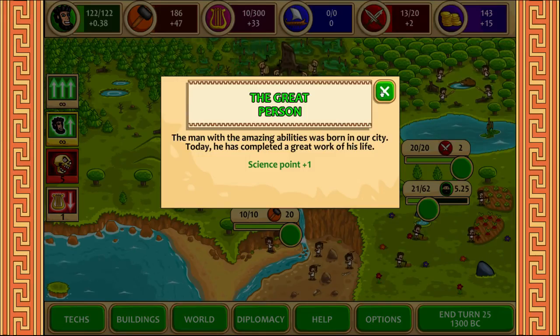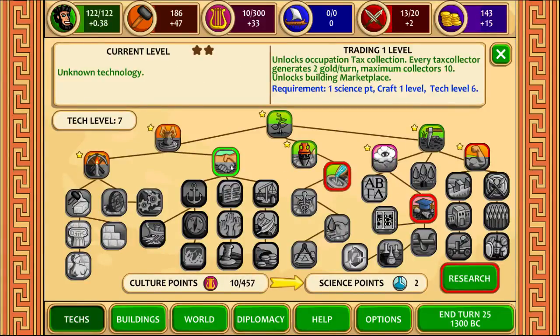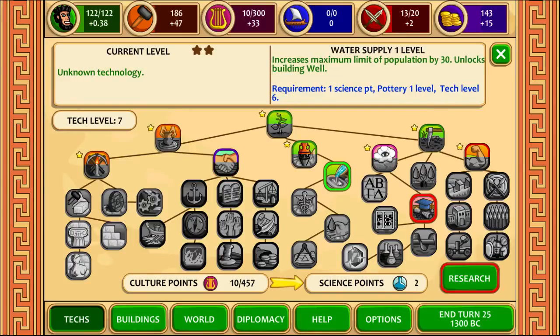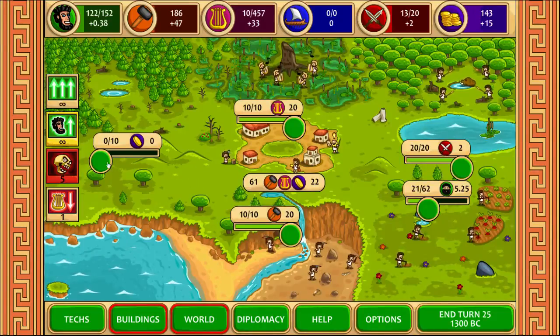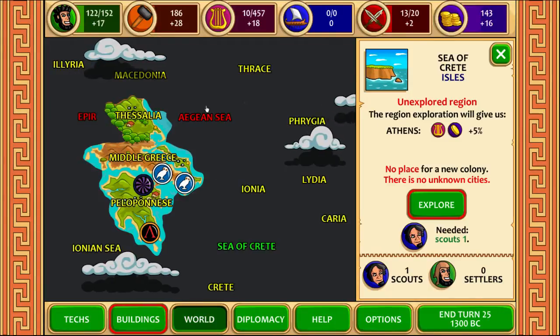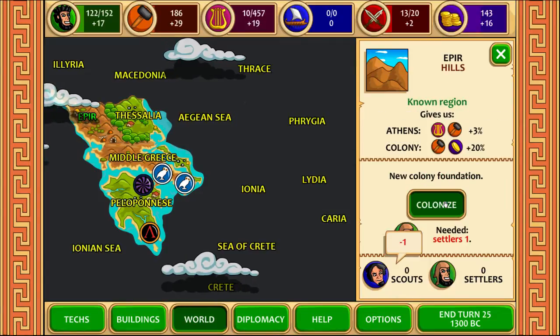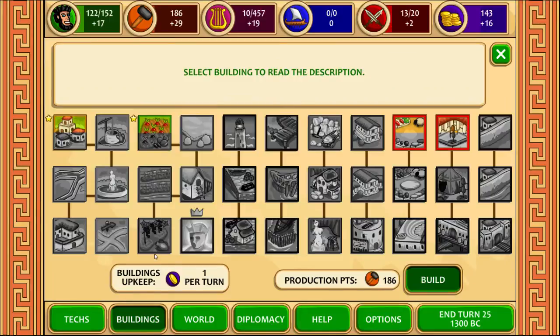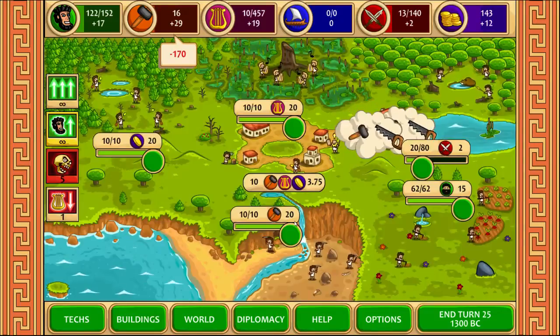We have one more scout, one more science point. A man with amazing abilities was born in our city and completed a great work of his life — so we got an extra science point from that. We have tech points — this one gives me tax collection and this one gives me the well. Let's get the well, this also increases the population. And we can put some people in the tax collection here to generate money, and some people in the well to grow the population. There's flipping of coins here which apparently somehow generates money. And we can explore one of the regions — let's go for production and culture in Epir. And we got some buildings. Tax collectors — 220 tax collectors, that's a lot of money. And warrior limit — let's build that so we can get some more soldiers.